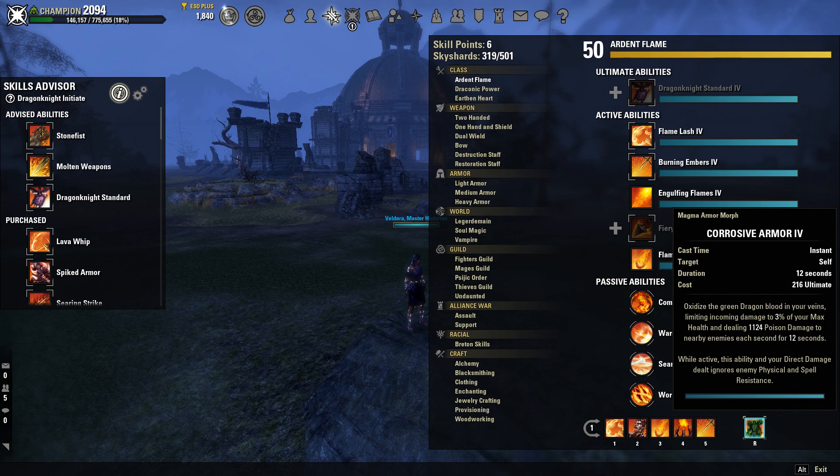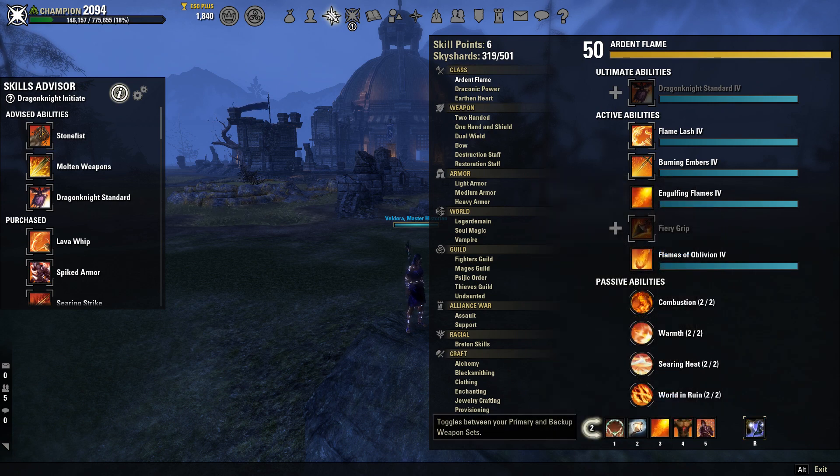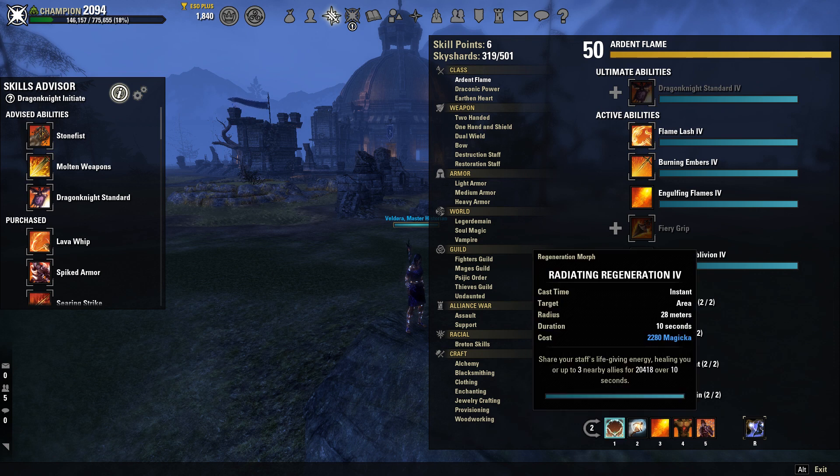On our back bar we're using Radiating Regen — I prefer this morph over the other one because you're guaranteed to get the heal, plus you get to heal your friends too. Since I'm always in a two-man group this really helps out your teammate a lot. You only have to apply it once every 10 seconds, so it's a great heal to have.